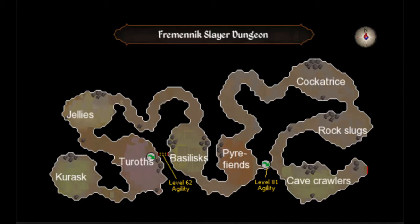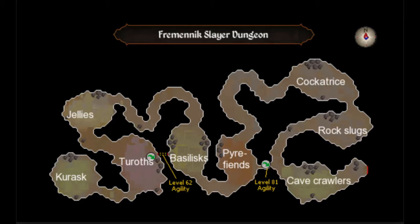To get to Kurasks, they're at the far left side of the Fremennik Slayer Dungeon. Use your slayer ring to get there and run in. If you have the 62 and 81 Agility shortcuts you can use those; if not, just run around. Kill them until your inventory is full, bank, and rinse and repeat. This is a pretty good, fairly AFK money making method.